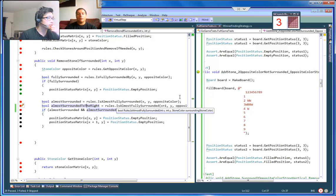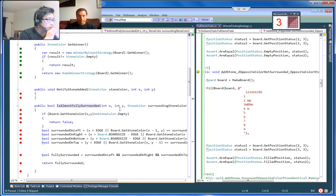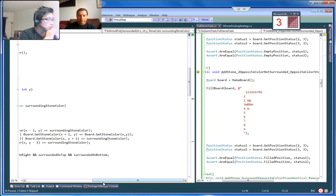'Almost fully surrounded' should return true if we actually check on the left as well. Right now we're only checking on the right. Maybe we make a copy of that method? I don't think we need a copy — we just need to fix it. This is the fix we wanted to do before, remember? Board, get stone color of x and y.